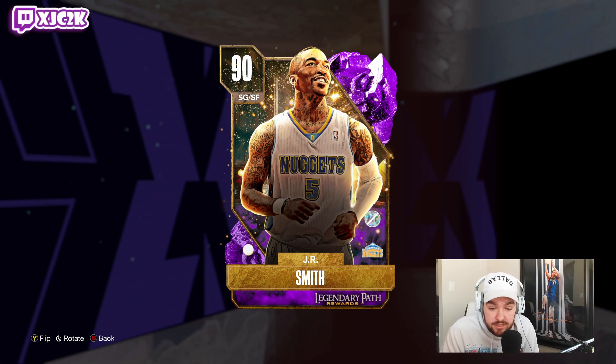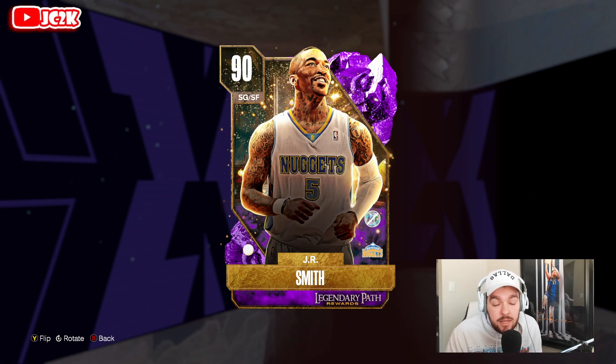Another guy who's going to be absolutely elite at the shooting guard position. We have three elite shooting guards right now in my team: Brandon Roy, Tracy McGrady, Devin Booker, and now it looks like we're going to have a fourth with JR Smith. Before we hop into the video, make sure you hit that subscribe button to help me push towards the 13,000 subscriber mark. I upload every single day — just over 200 subscribers away.